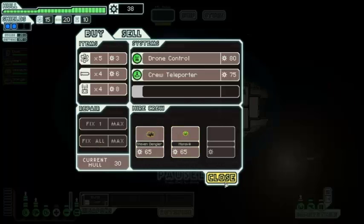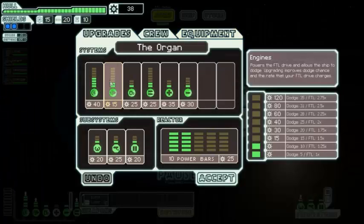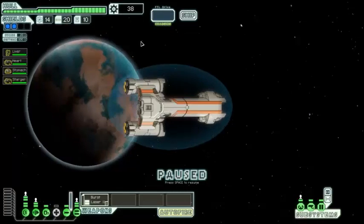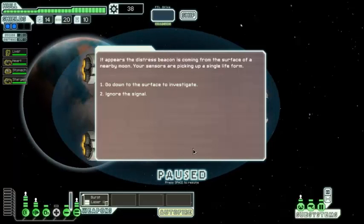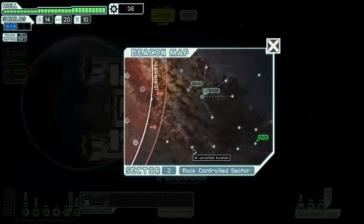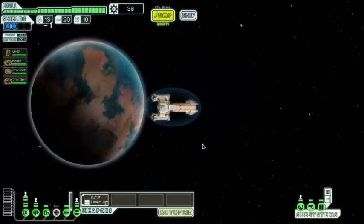Why not just repair here? We're doing well on everything else. It appears a distress beacon is coming from the surface of a nearby moon. Your sensors are picking up a single life form. You find a man living alone in a cave — from the appearance of his wrecked ship it seems he's been there for many years. He looks healthy but his mental state is questionable. I don't want to bring him back because I know the bad outcome is that he'll take down one of your crew. So I'm going to say no thanks.